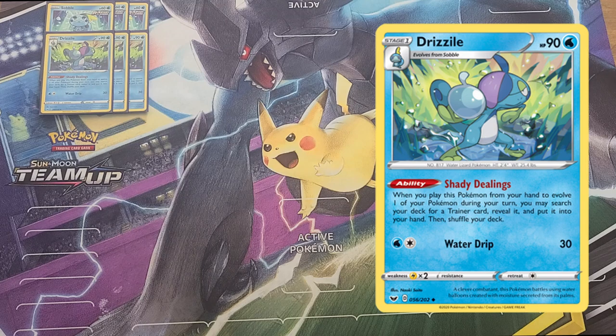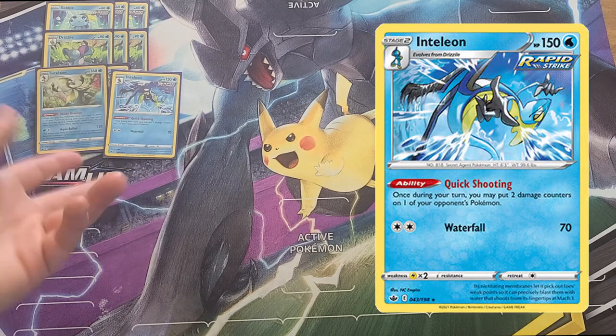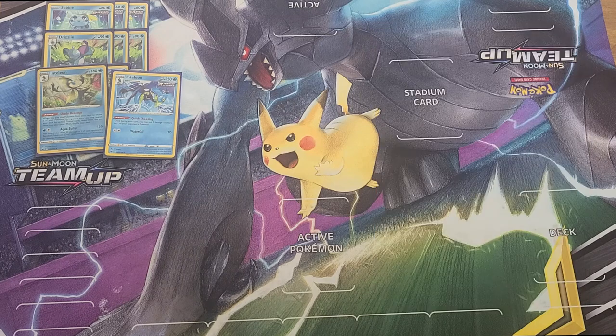We are playing two copies of Inteleon — the sweet spot, the magic number. Shady Dealings: when you play this card from your hand to evolve, search two trainer cards, reveal them, put them into your hand. The attack is valid — Aqua Bullet, Water Colorless, 120 to the active and 20 to the bench. I used that against Durant last night and it helped me significantly. One copy of Quick Shooting: I still think it has a place in an Ice Rider deck because you always want to be fixing your numbers. I like having the one-prizer — it's another out to the cow.